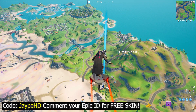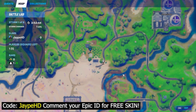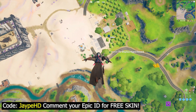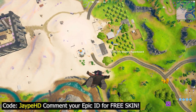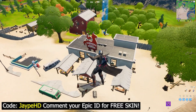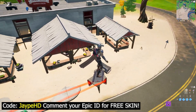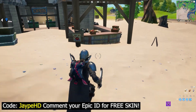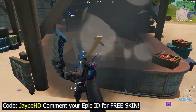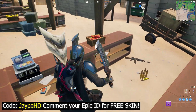You need to destroy three of these boxes, and this location is exactly shown here on the map. Come to the Orchid Farm right here — as you can see, this is the farm. When you land here you will find boxes of apple and tomato. All you need to do is destroy three of these boxes — that's one, two, and three — and this challenge will be done successfully.